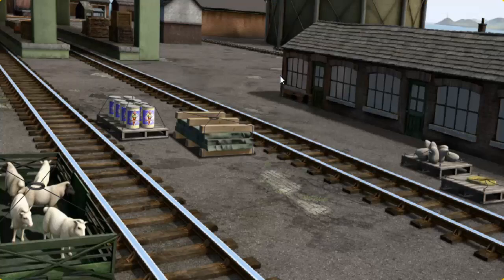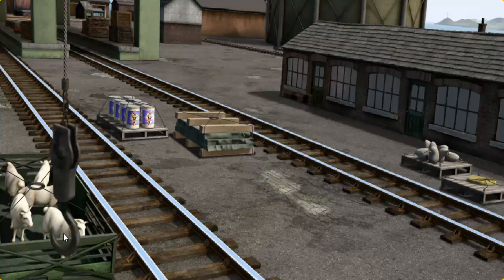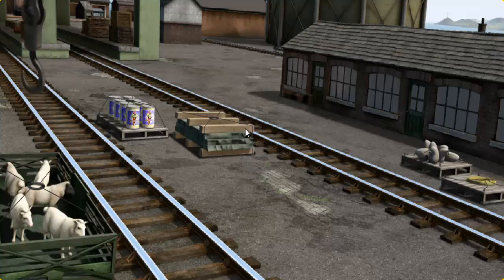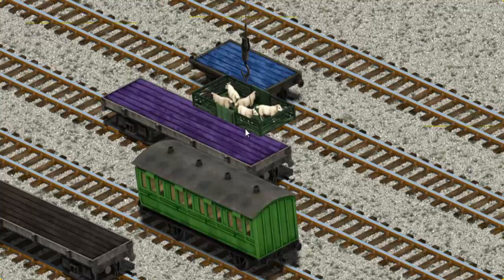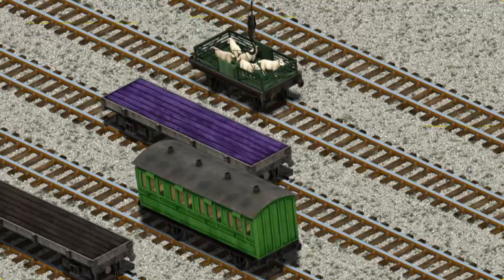Thomas must deliver the sheep to Farmer McCall's farm. Help Cranky find the sheep. You found them! Let's lift and load. Now the cargo must be loaded. Show Cranky where the blue flatbed goes. There you go!